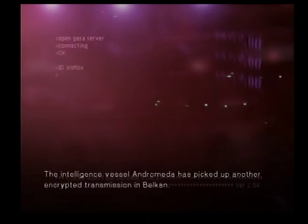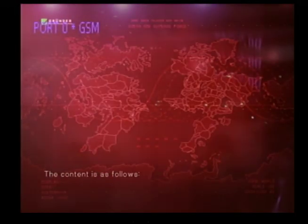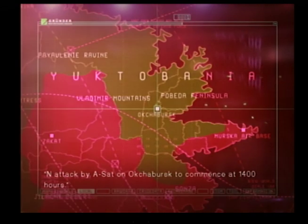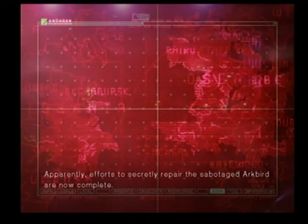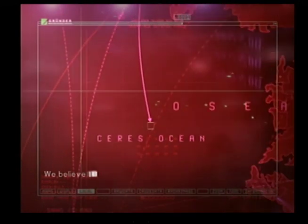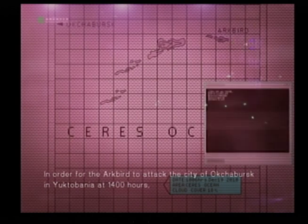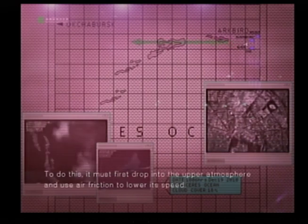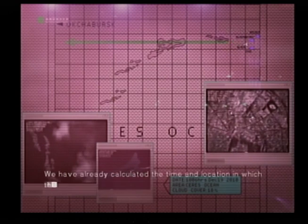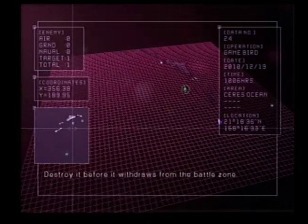The intelligence vessel Andromeda has picked up another encrypted transmission in Belkan. They changed the code, so it took a little longer to decipher the message. The content is as follows: End attack by ASAT on Okchabersk to commence at 1400 hours. Apparently, efforts to secretly repair the sabotaged Arkbird are now complete. We believe that a Belkan nuke has already been loaded onto the Arkbird. In order for the Arkbird to attack the city of Okchabersk in Yuktabania at 1400 hours, it must make one major correction to its orbital trajectory. Your mission is to destroy the Arkbird — you will only have one chance to stop it. Destroy it before it withdraws from the battle zone.